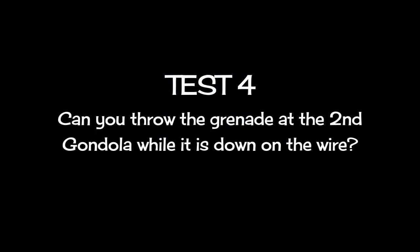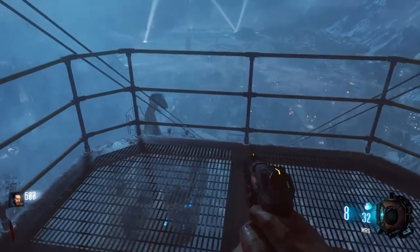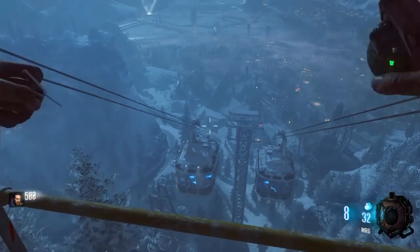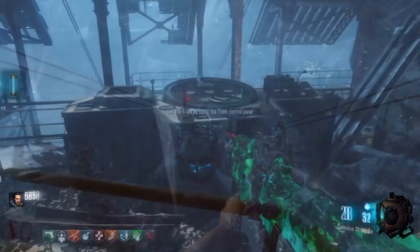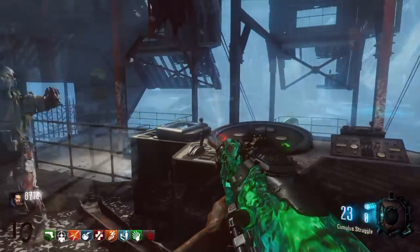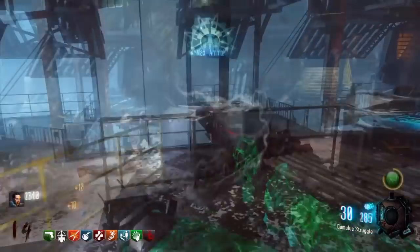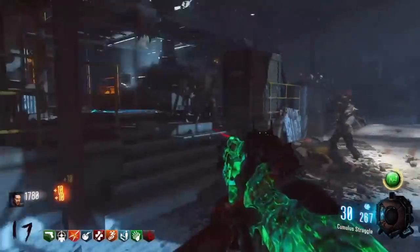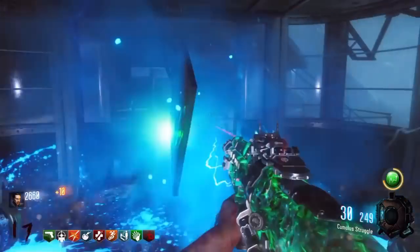Test 4: can you throw the grenade at the second gondola while it is down on the wire — while it is still at its basic standby point? This is for those thinking maybe at round 40 you can start doing it, throw a grenade at it and get it activating from then. I tested this out: I waited, threw the grenade down at the gondola, then got my five fuses, and on the fifth fuse — no. It does not work. You need to do it at the beginning of the game. I've tested this a bunch of times, not just the one you're seeing now, and it doesn't work.